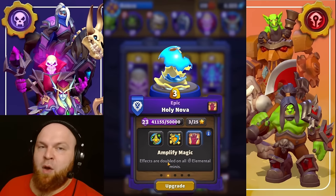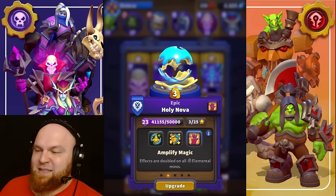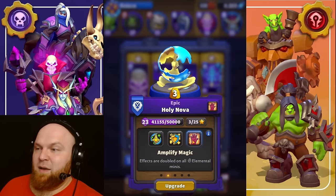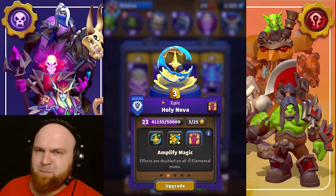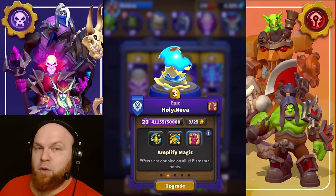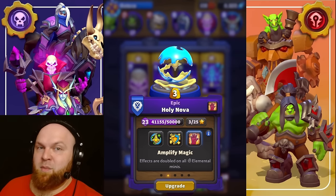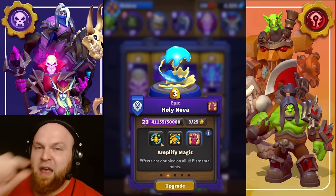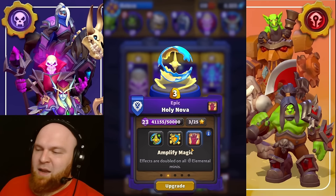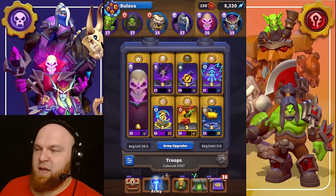Holy Nova with Amplify Magic — effects are doubled on elemental units, which means Thalnos gets double healing. Thalnos will be overhealed at whatever level you deploy it — seven, nine, ten — but when you get plus ten levels from casting lots of spells, Holy Nova won't even heal him to full. That's why you take Amplify Magic: your HP pool increases while Thalnos is on the battlefield. This is the talent that actually gives you value in this deck.